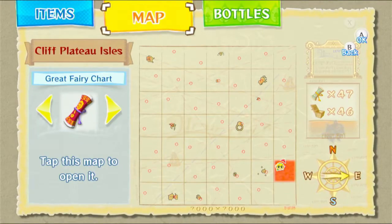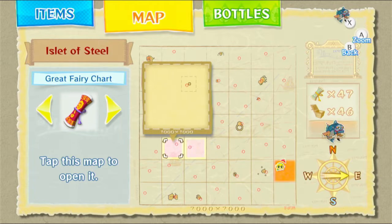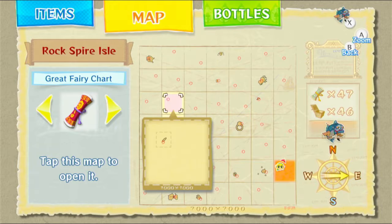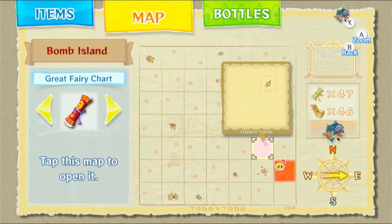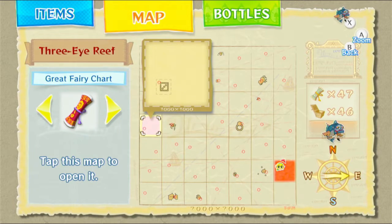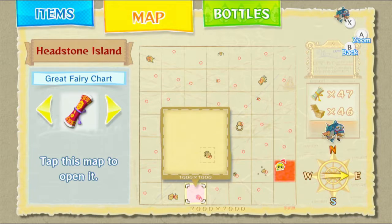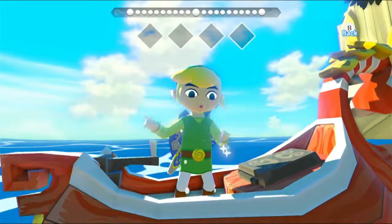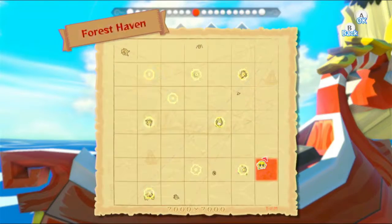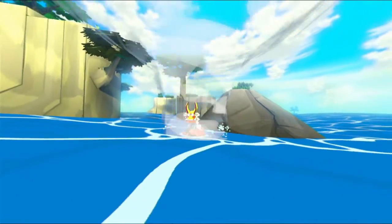Let me quickly check my map to figure out which islands I need to go to. I think I need to go to that island, that island, that island, that island, that island, and that island. How many is that? One, two, three, four, five, six, seven — I think I'm forgetting one somewhere. Eight, there. Let's teleport around then, because that's going to be very helpful. I'm pretty sure there are only eight I need to worry about. Let's go to Tower of the Gods to get to the ones above and below it.